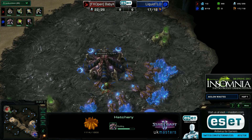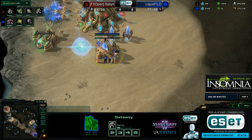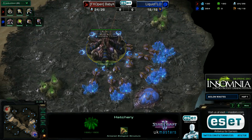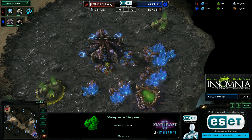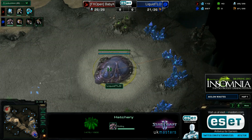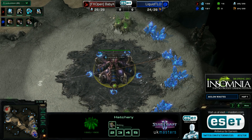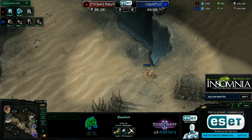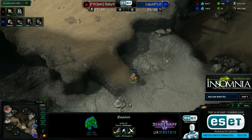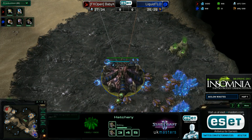Even if this push with just two zealots doesn't kill a drone, it will make TLO produce Zerglings to defend. If he's made Zerglings, he's going to have a lower drone count and units which are effectively useless going into the later stages, because Baby Knight will have a wall-off and a cannon. We have seen Baby Knight do this before in the group stages — he makes two zealots, gets the Mothership Core, and pressures with that.